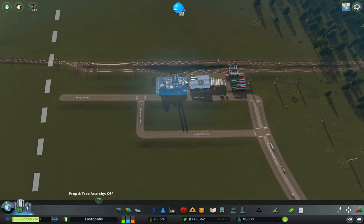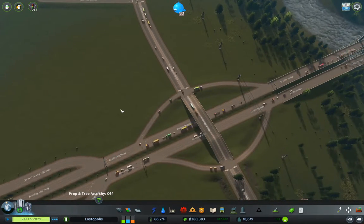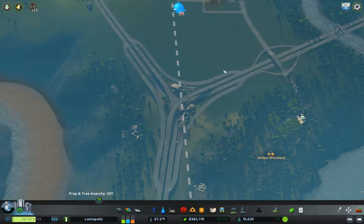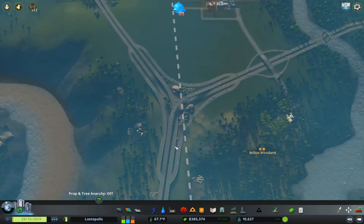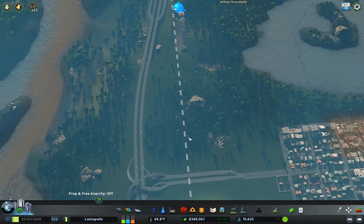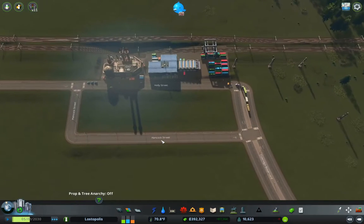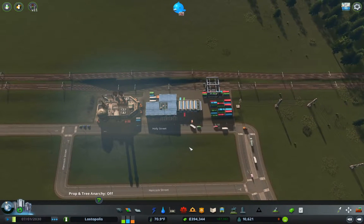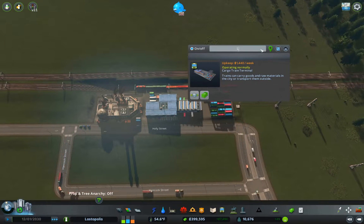I probably should put a better junction in here — this junction is a little bit, well, it just is. We've definitely got use on our freight terminal. So we're going to name this: Mostopolis Intercity Freight.